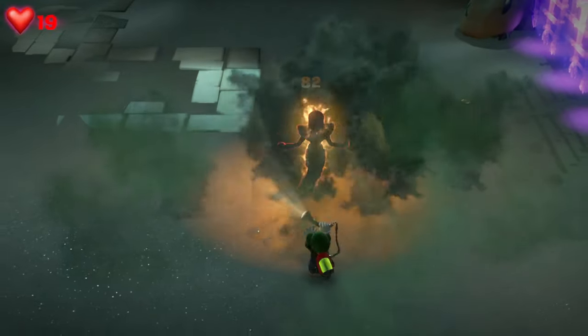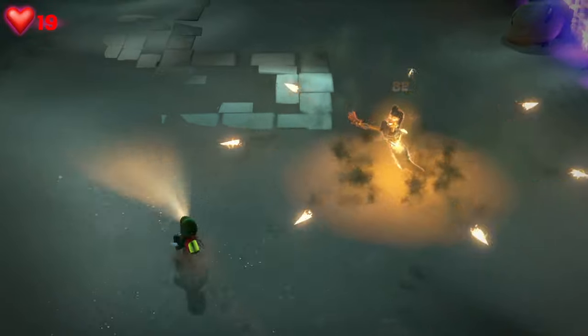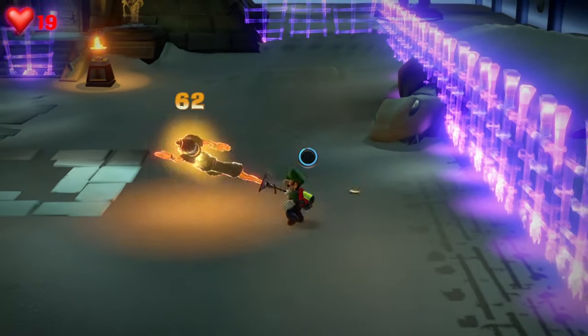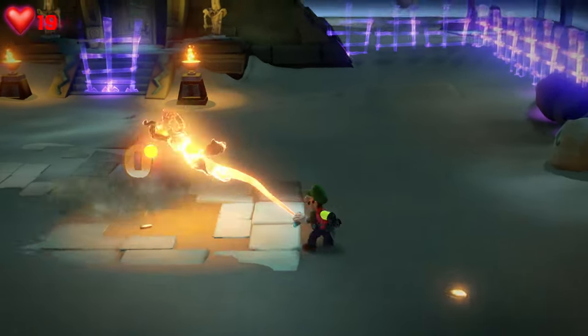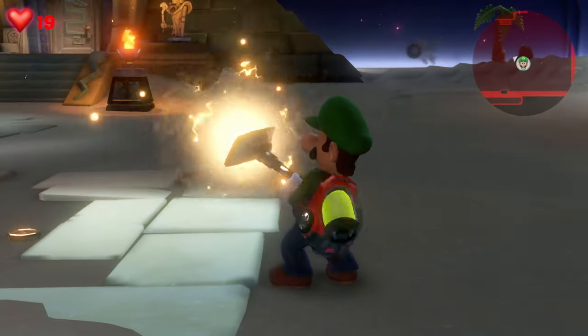Just cycle, rinse, repeat the whole thing — step back, avoid the snakes, and then again you should be able to step on in to finish her off. So that's everything you need to know about how to beat Cleopatra's mummy ghost boss on 10F, Floor 10, Tomb Suites in Luigi's Mansion 3.